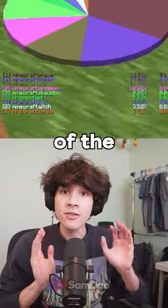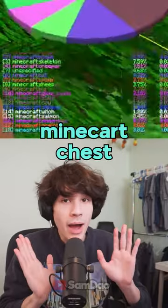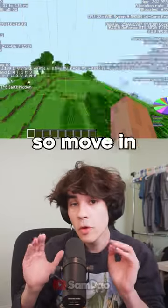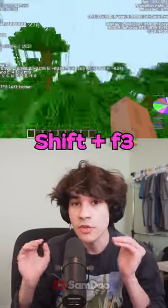Now this is a list of the entities that are currently rendered in, one of which is a minecart chest. Also do F3+G to turn on chunk boundaries. Move in a direction and refresh the pie chart with shift and F3.